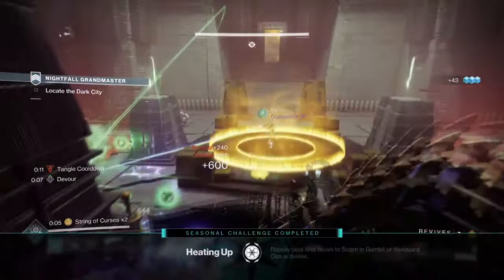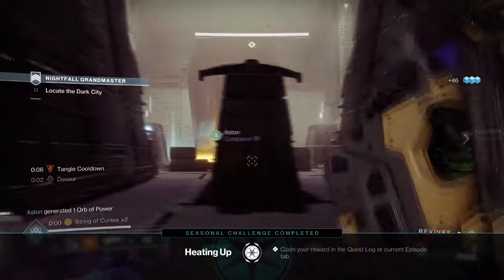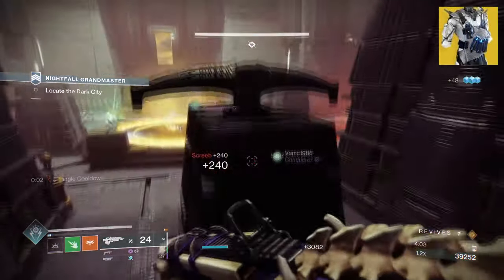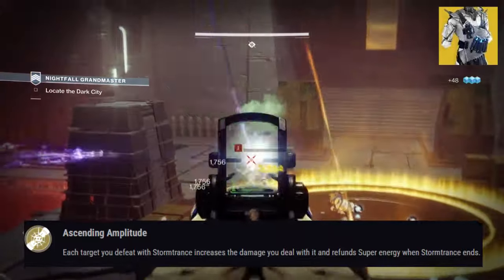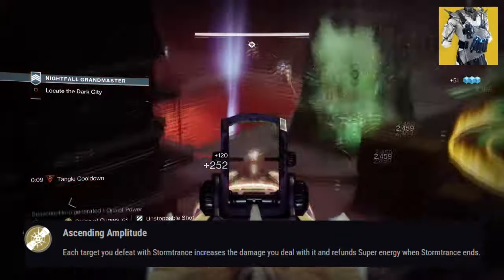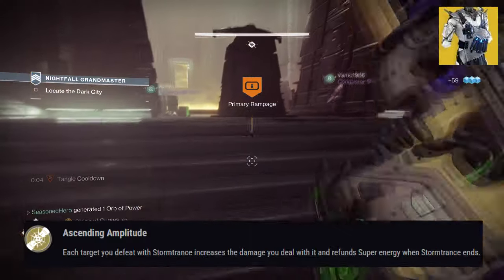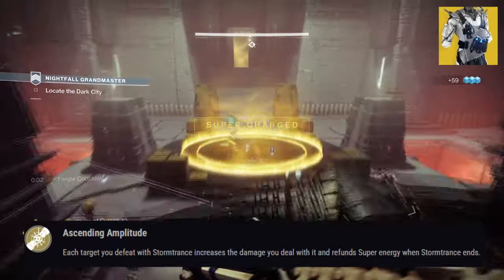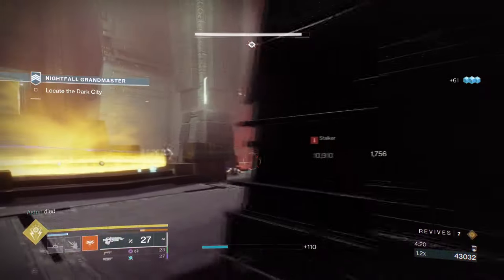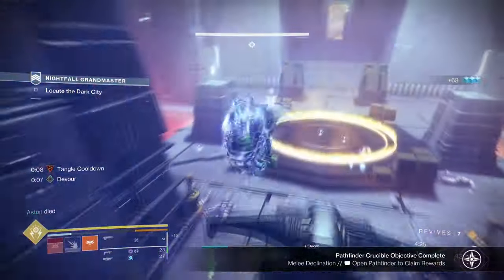For this we will be using Stormdancer's Brace and Bad Juju. Starting with our exotic armor, Stormdancer's Brace, with its exotic effect Ascending Altitude, it states: each target you defeat with Stormtrance increases the damage you deal with it and refunds super energy when Stormtrance ends. This exotic has been around for quite a while but has always been slept on because of how limited our super is. While it does provide a 10% damage increase per enemy, up to 10 stacks, our arc super isn't powerful enough to really warrant its use in end game.